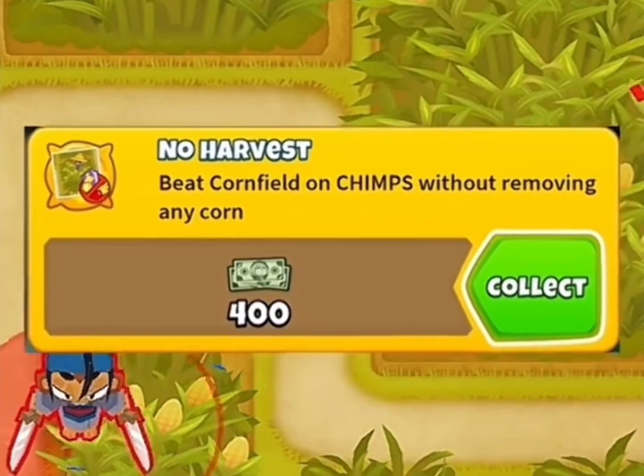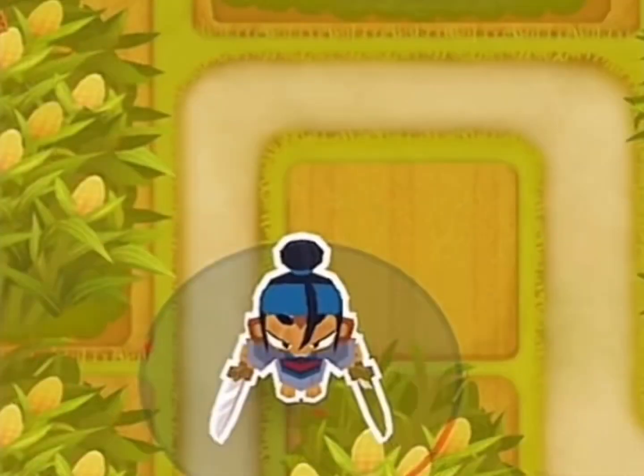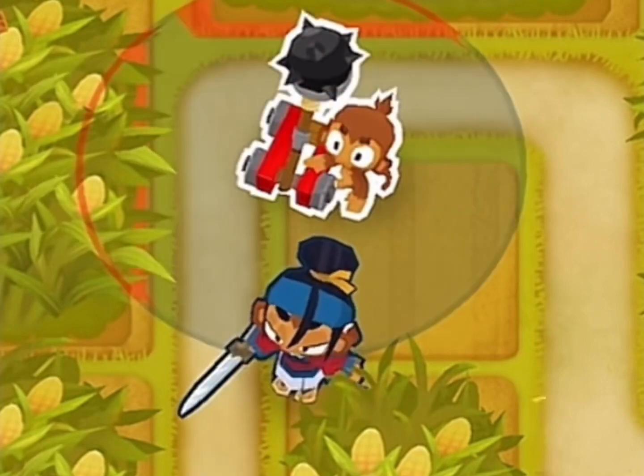Here's the easiest way to get the No Harvest Achievement in BTD6. Start with Sauda, and get a Dark Monkey up to a 3-2-0.